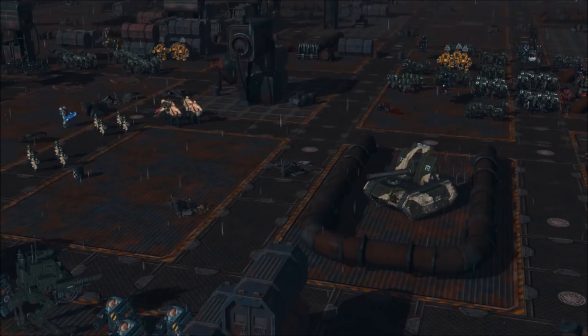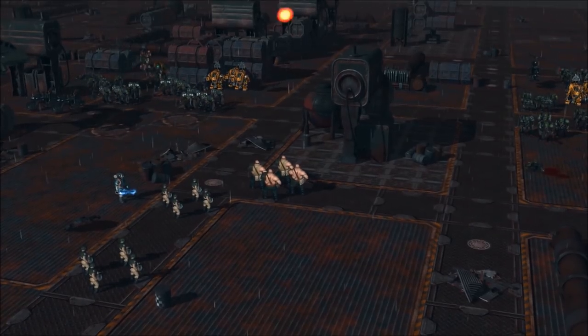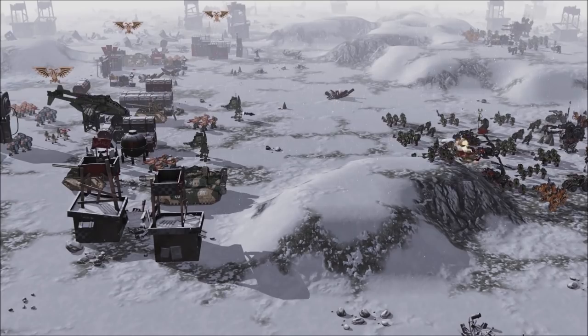Unleash hell on the Xenos scum with destructive barrages of fire from your Basilisks, and make use of your Valkyrie flying vehicles to carry troops around the battlefield and perform surgical strikes.